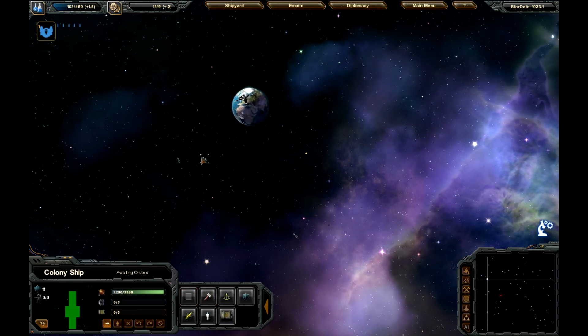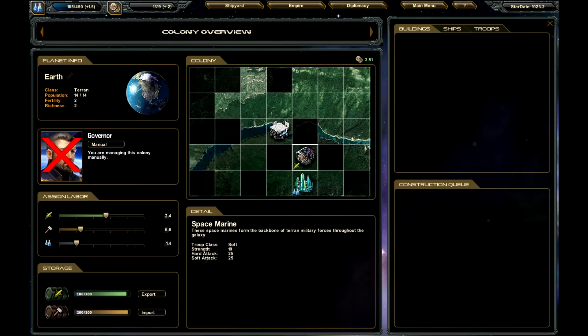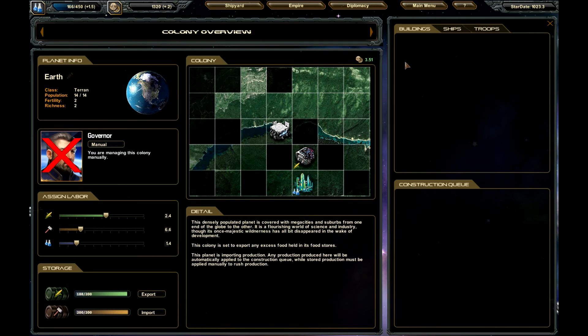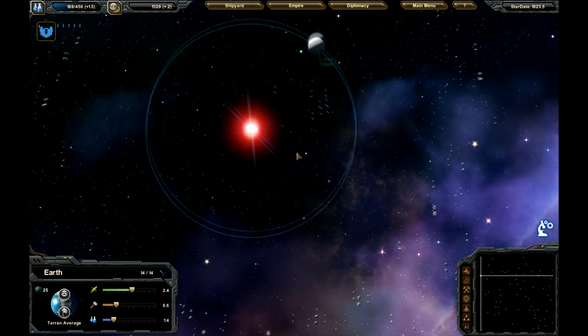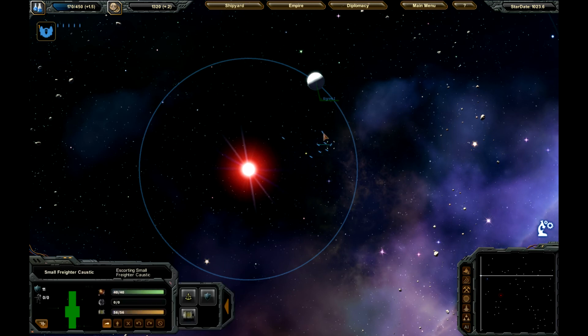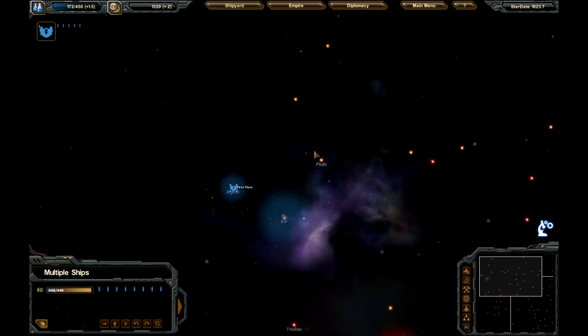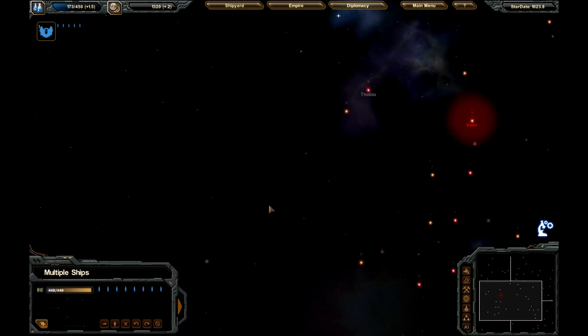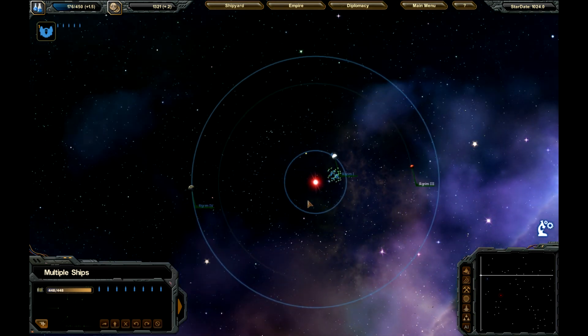Everything kind of said and done, I think what we're going to do is go ahead and end it here — kind of even on money and everything else. In the next episode we are definitely going to try to push into some other sectors and colonize a little more. There are a bunch of little areas around here, so we'll actually push up into here and try to check out this area. Maybe sneak around — there's a little star all the way out here I might try to colonize. Alright guys, this is Seek and Destroy, I appreciate you guys watching, and I hope you enjoyed this first episode of Star Drive. Take care and I'll see you guys next time. Peace.